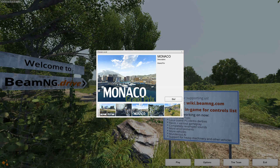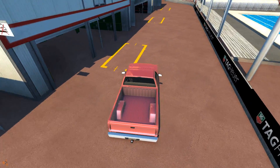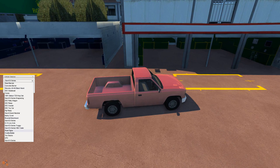We're going to go to Monaco Grand Prix. It's a map that is a real racetrack that somebody duplicated into rFactor, made it by hand just looking at photographs and reference. So they made that for rFactor, and then somebody else took that map and ported it over to BeamNG. So that's what we have here.